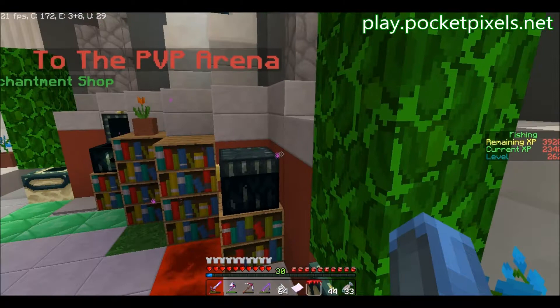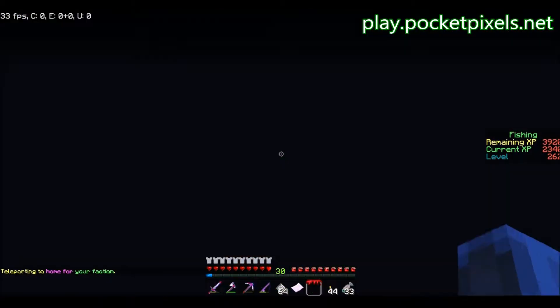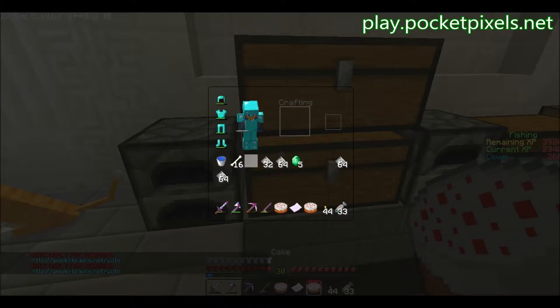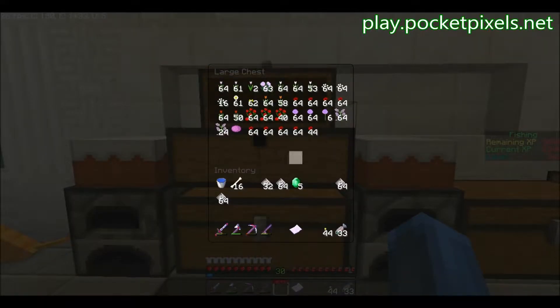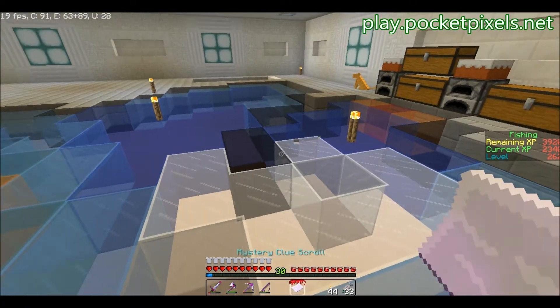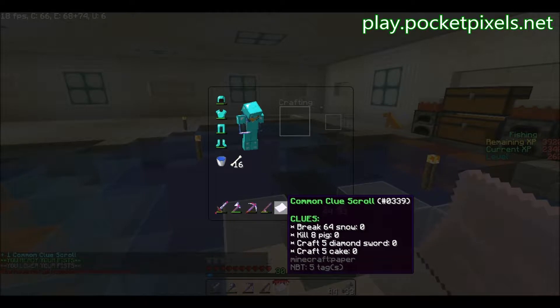I'm going to do slash F home, and then we're going to see what our Mystery Clue Scroll is. Let's right click. One common clue scroll. So it's a common one — break 64 snow, kill eight pigs, craft five diamond swords, and craft five cake. So snow — can I do it with a shovel and get the snowballs back? Kill eight pigs. Craft five diamond swords. I'm going to RTP.